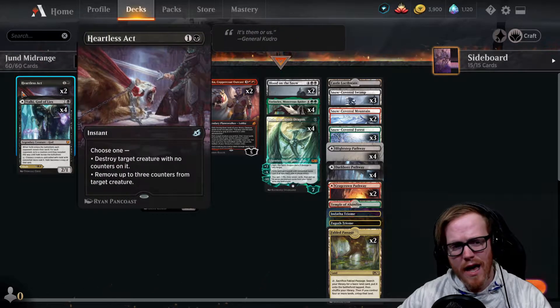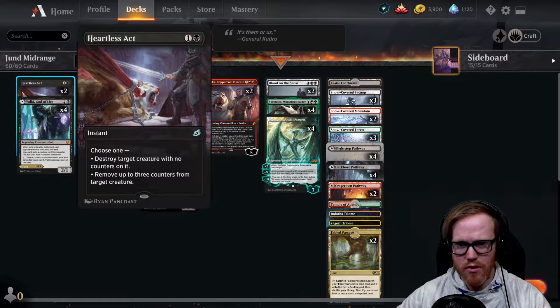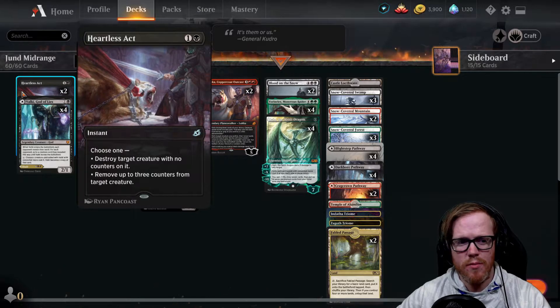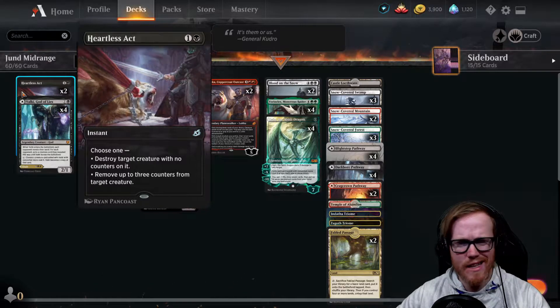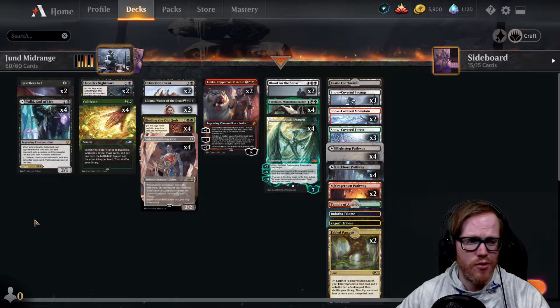We're starting off with Heartless Act - two mana, destroy target creature. We all know about this card. It's either you play this, Eliminate, Poison in the Cup, which is a new one, or Bloodchief's Thirst. You can rotate this out depending on what you like. Heartless Act is the go-to just because it's fairly solid, as long as your opponent's not playing creatures with counters.